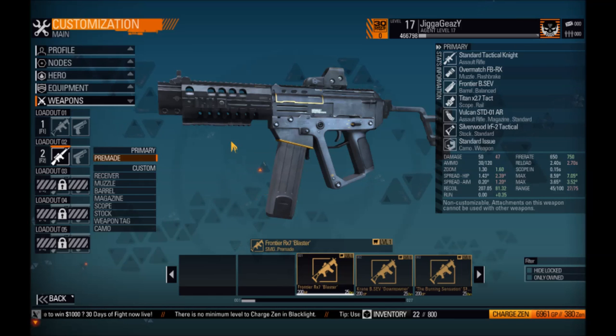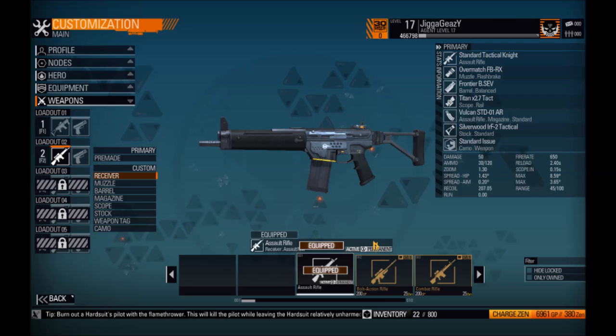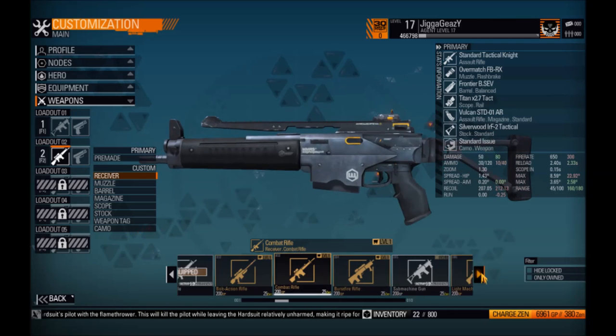When I build my gun I like it to be an all-round type — I like to focus on damage but I don't like to give up too much accuracy. So you're not going to see me with a 50-point damage SMG, although I'm close to it. But it also has some nice range and still some pretty favorable accuracy. We're going to start off with our standard assault rifle and change the receiver over to an SMG.